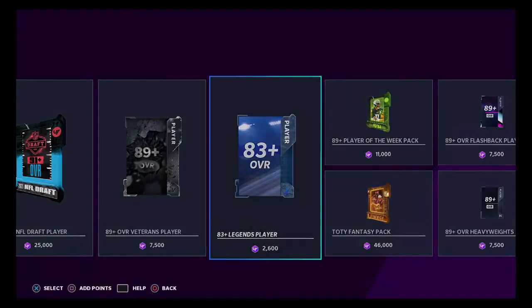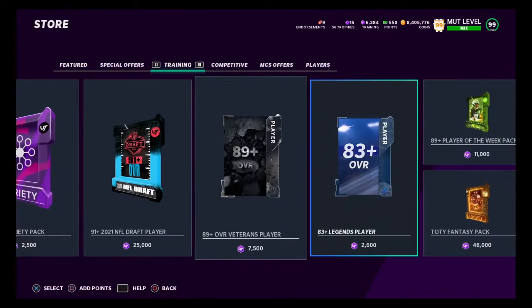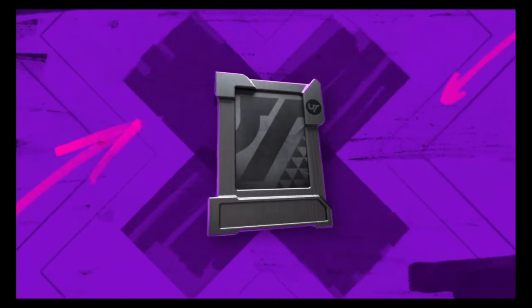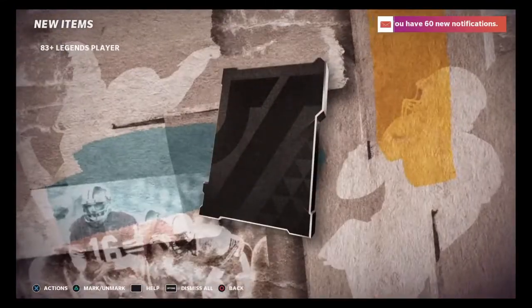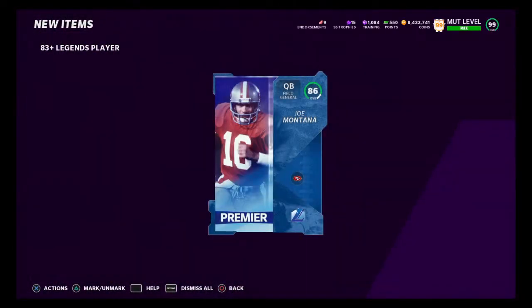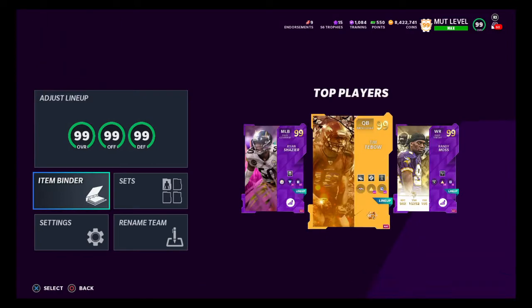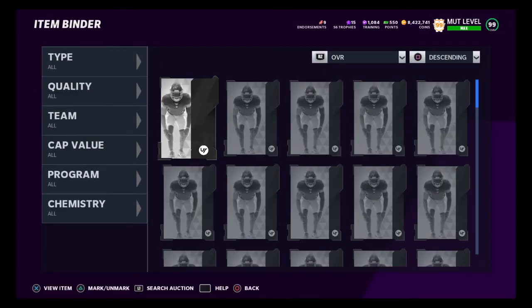Tomorrow night we have another golden ticket giveaway — just comment on videos, sub to the channel, and we'll pick one random subscriber. Turn your notifications on so you see every video. We didn't get one high pull out of the whole Legends pack, so now we have to do the math. We need to make back 40,000 coins from the 96 overall we rolled.